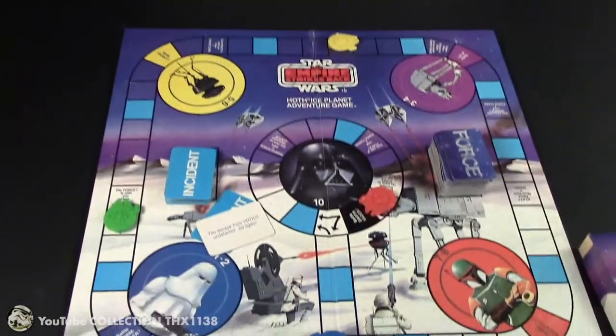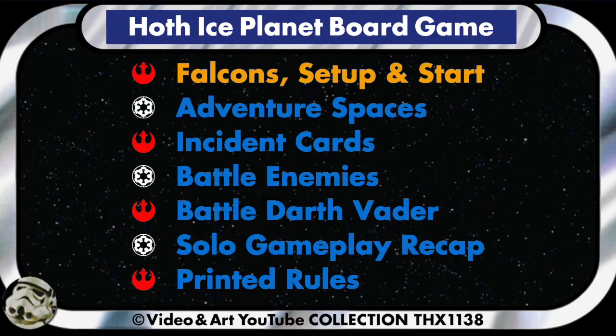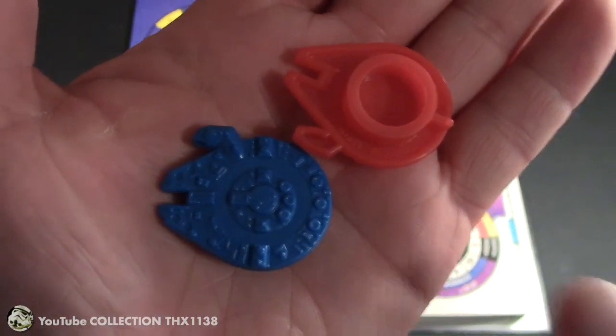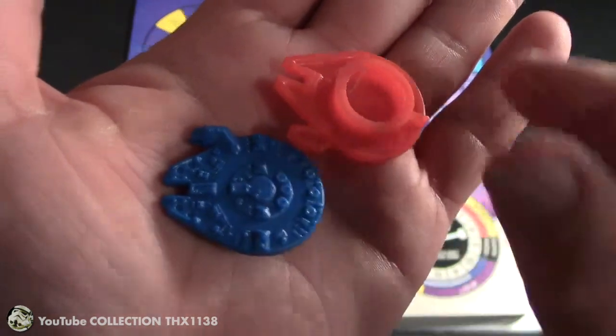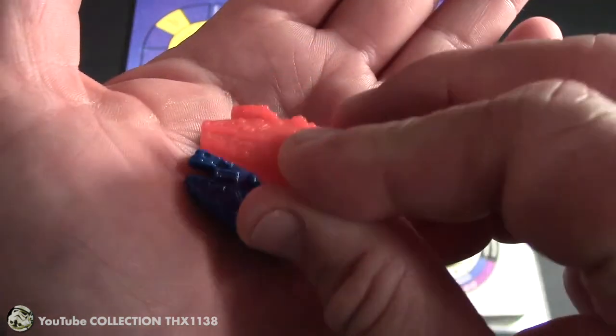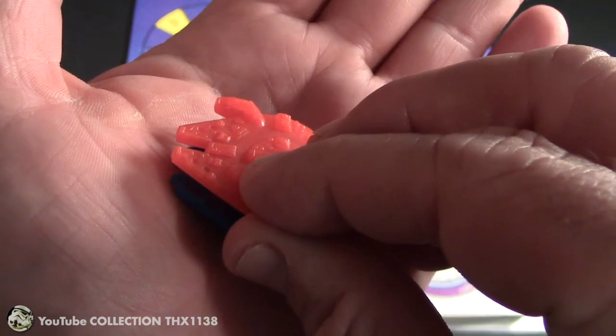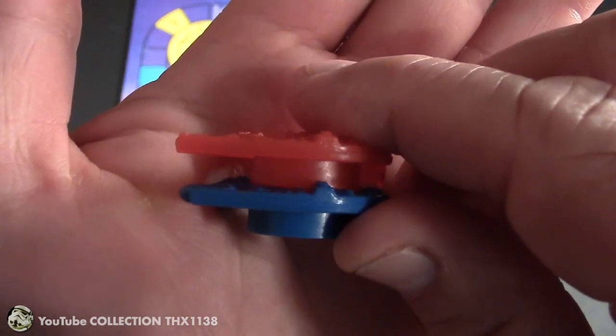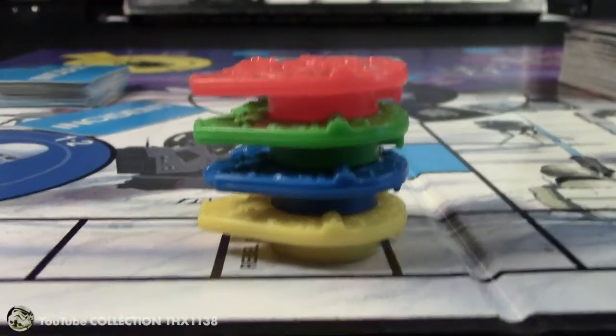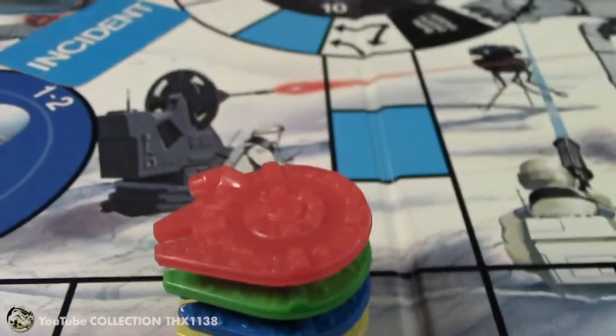So let's see how you do that. They don't say so in the instructions but this piece can fit into this piece, so all the Millennium Falcons can be stacked on the same space. This is what all 4 Millennium Falcons look like stacked on top of one another.